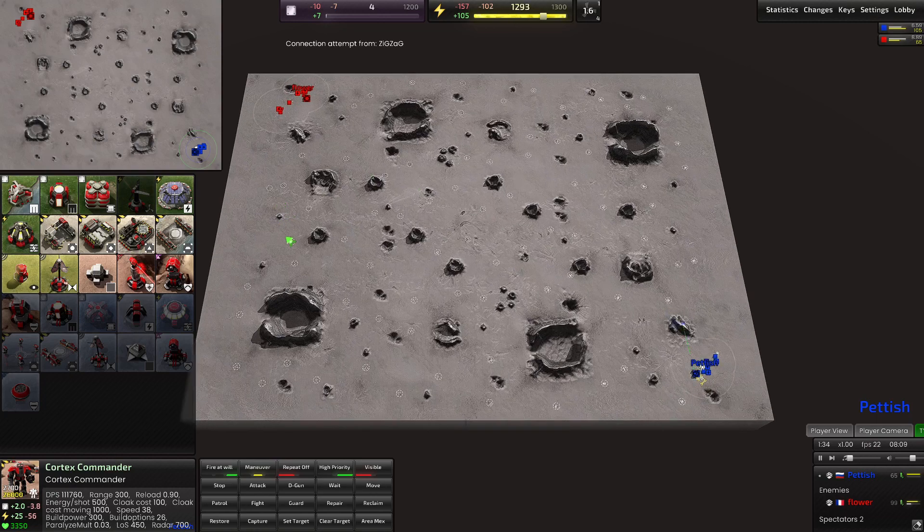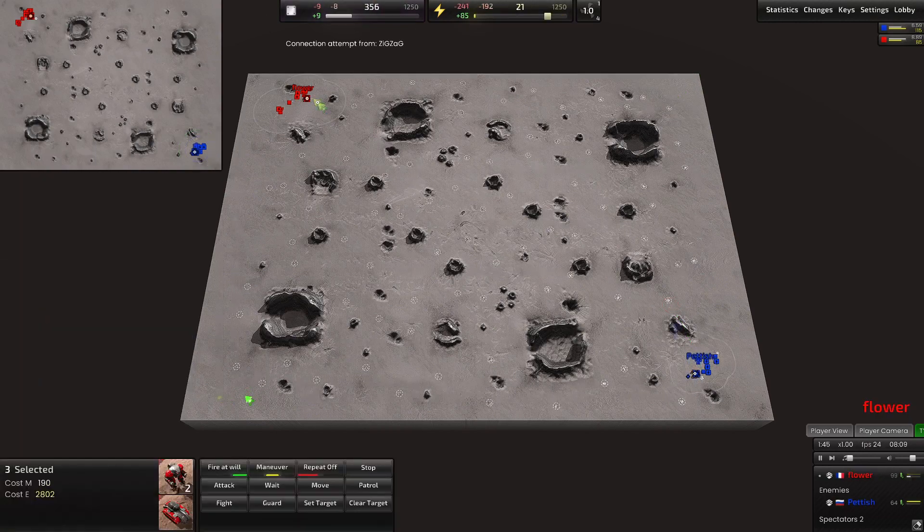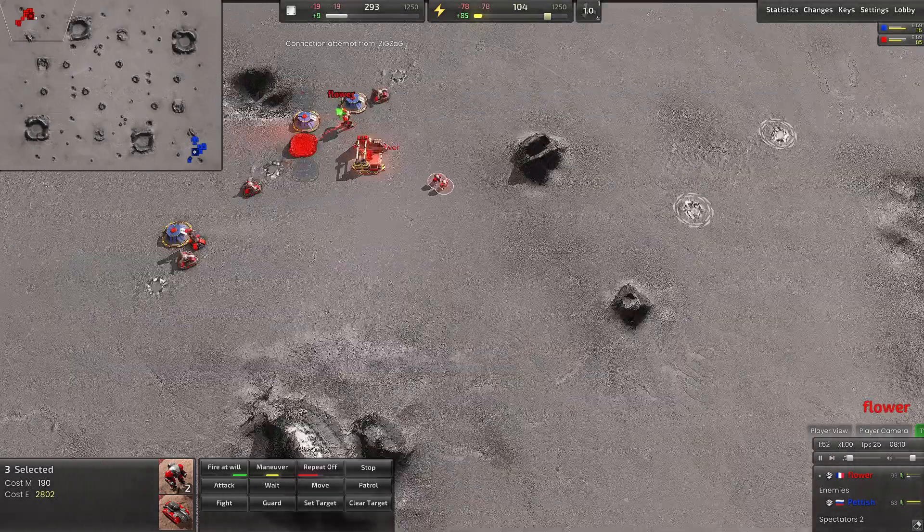While this game gets underway we can talk about the map for a little bit. I believe this is a four versus four player map, so we've got a 1v1 on it for now. What that means is there's so much extra mass income for each player — you're probably sitting at maybe 45 to 50 mass somewhere around there.